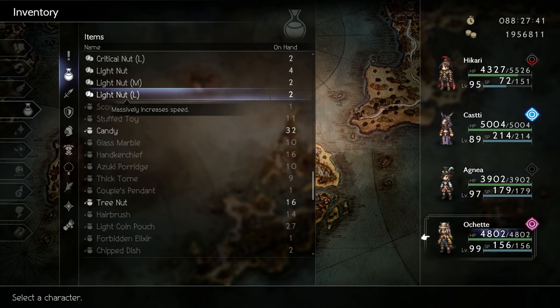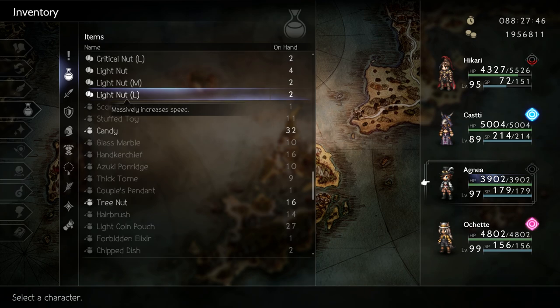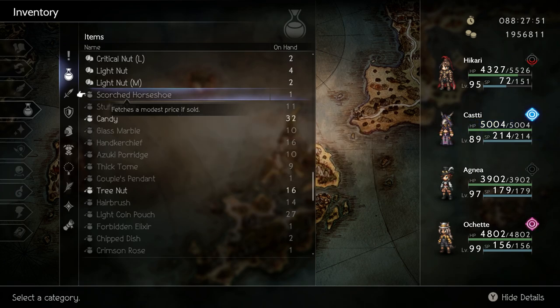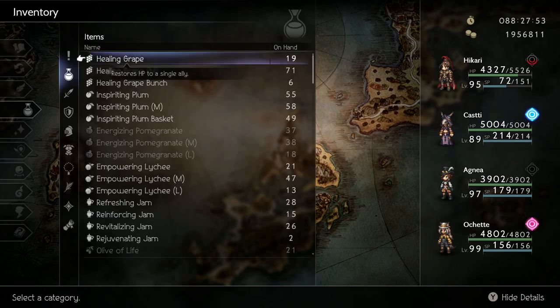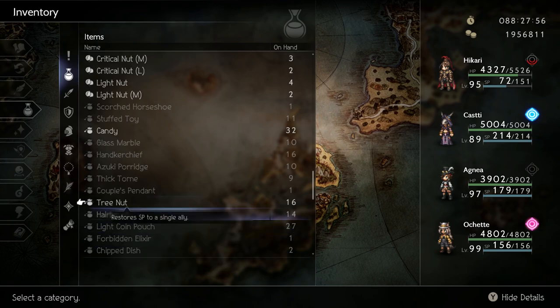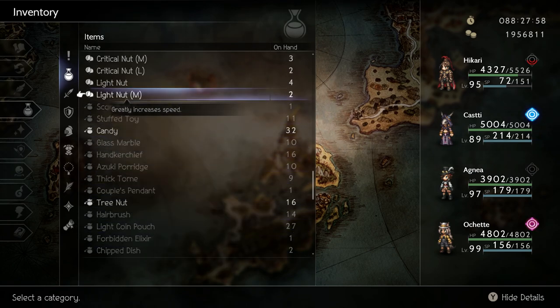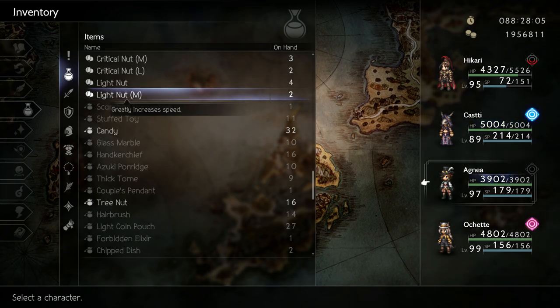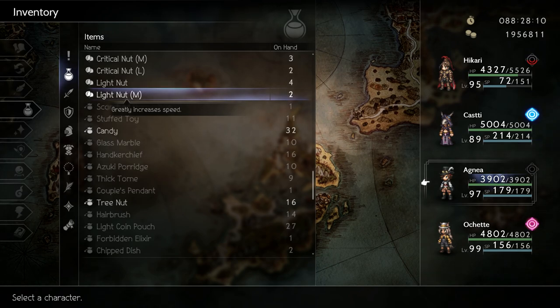Last but not least, we have the light nut. This increases speed, and I know a lot of people will put this on Throne to maximize damage from Eber's Reckoning. I don't think it's a good idea to give all your light nuts to Throne — you don't really need that much speed to hit max damage with the right setup. A better option is to give light nuts to a support character that can give everyone BP at the start of battle. Light nuts work best on Inventor Agnia, Kasti, or Hikari as they have good ways to give your team resources quickly at the start of battle.